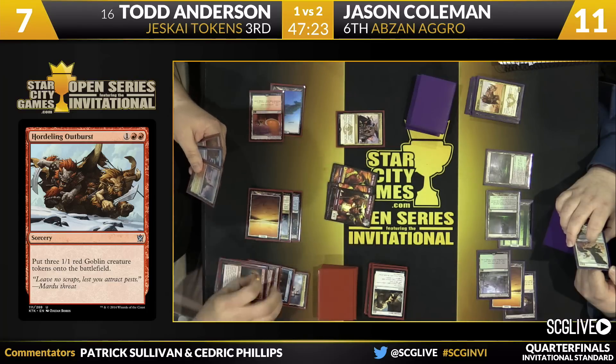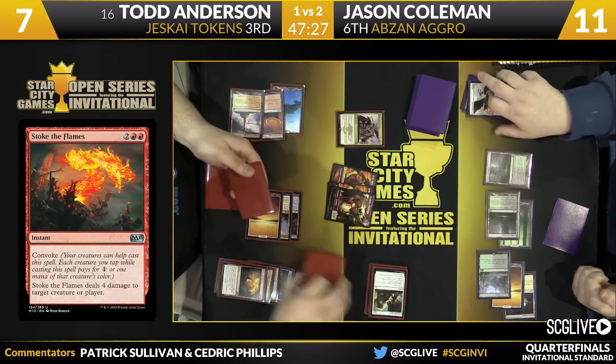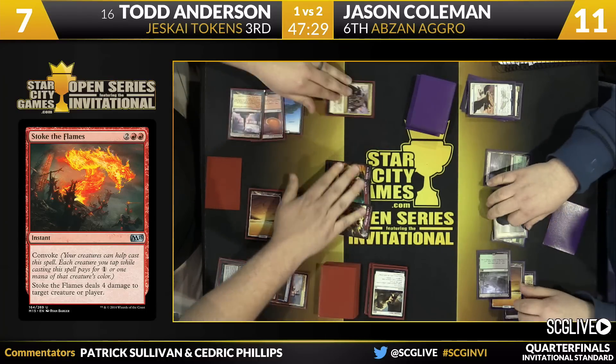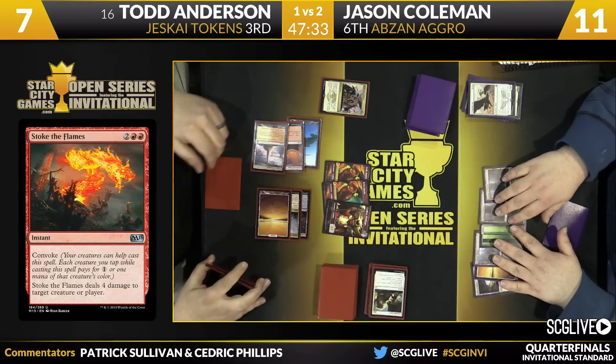Anderson discards a Mountain, plays a Temple of Triumph. It's a beautiful turn there for Todd — uses all of his mana, uses a whole bunch of cards, gets the board clear, has an active Ascendancy with creatures in play. Coleman could die next turn.